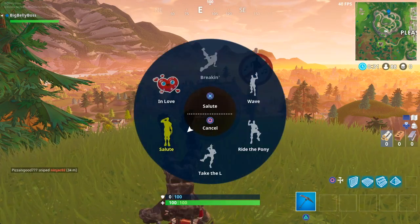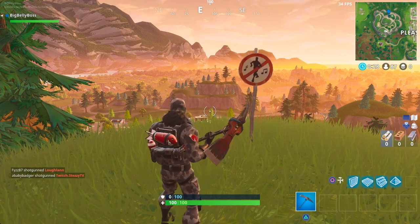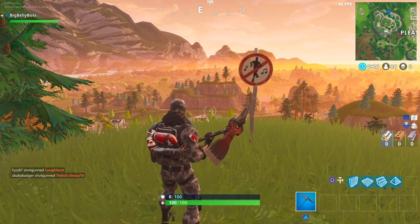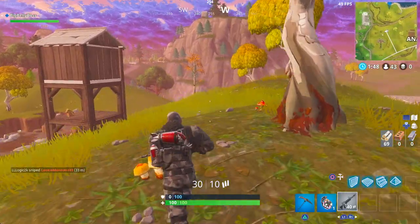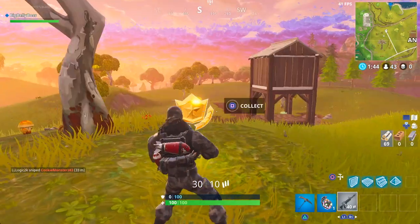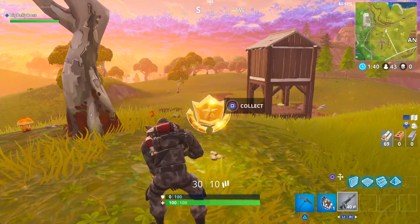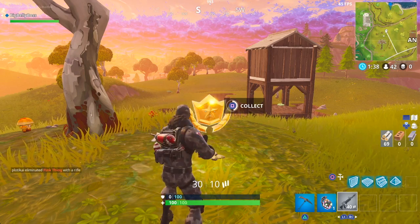Now for the challenge to search between an umbrella, pond or pool, and windmill, you gotta go to Anarchy Acres. As you can see in the video right here, by this little hide spot on top of the umbrella there's a little bushy tree — just go there and you should see the battle pass icon.